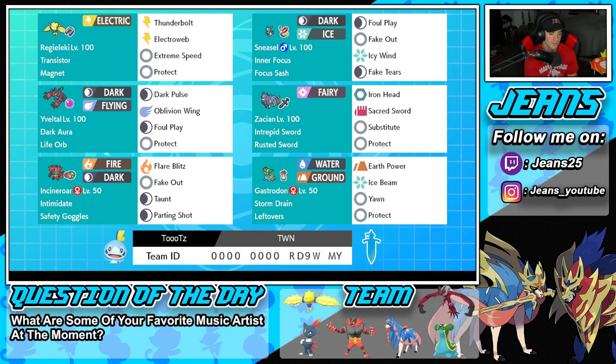In the bottom left-hand corner, we have Incineroar. The only thing I can say about this Incineroar is it has Taunt — everything else is pretty normal: Fake Out, Flamethrower, Parting Shot, Intimidate, Safety Goggles. Final Pokemon on the squad is going to be Stormdrain Gastrodon, really good up against Kyogre teams and Rain squads because it has Stormdrain as its ability. It's got Leftovers as its item to recover HP at the end of every turn, and its moveset is Earth Power, Ice Beam, Yawn, and Protect.